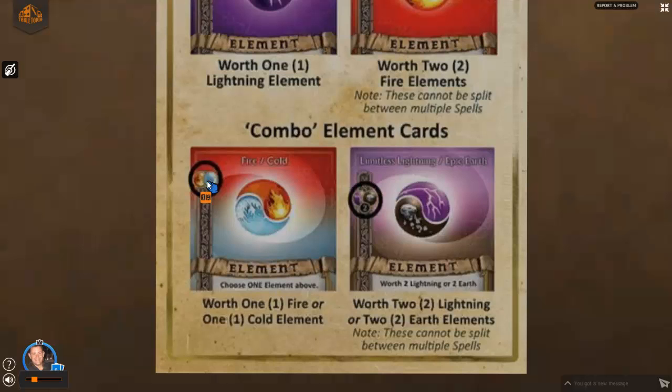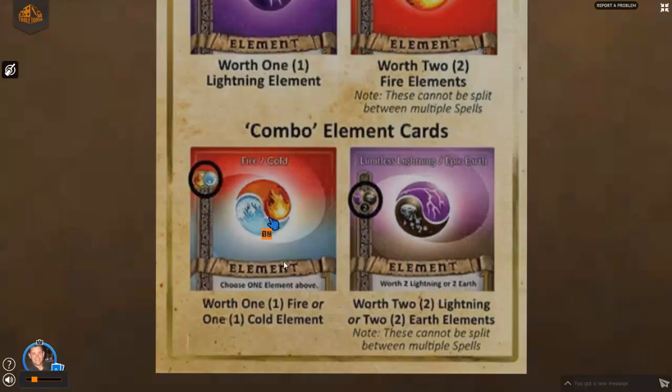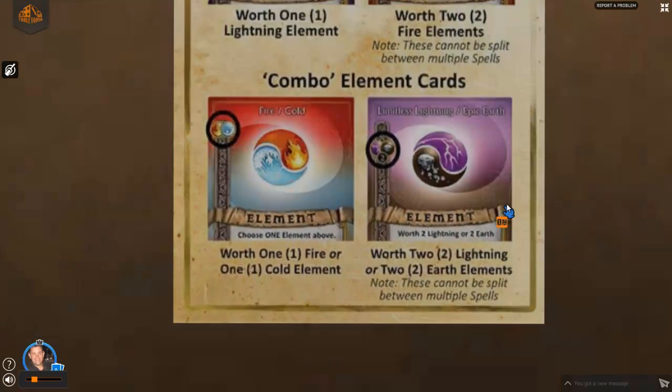We also have what's called combo element cards — single combo and double combo element cards. This one is a fire-cold combo card, so it's worth one fire or one cold element. You can see both elements next to each other; you get to choose one of them for your spell. These are opposing elements, meaning they don't really play well together and you'll very rarely see them combined. This way you can start casting spells right away rather than having a handful of single elements and not being able to do anything — which is actually how the game originally was until some of our backers recommended changes during playtesting.